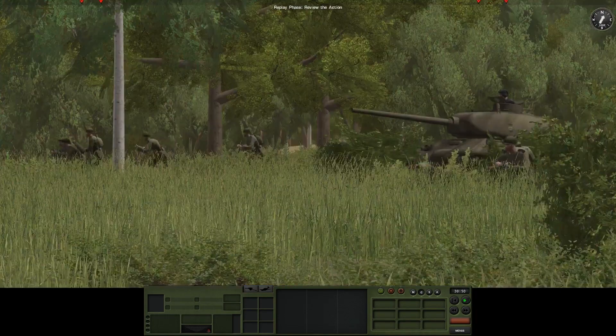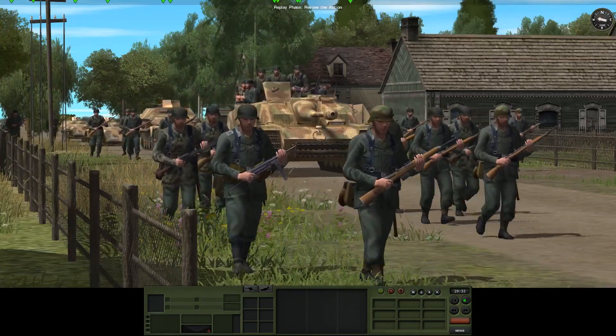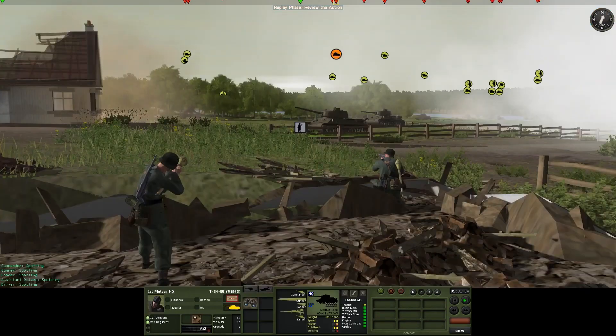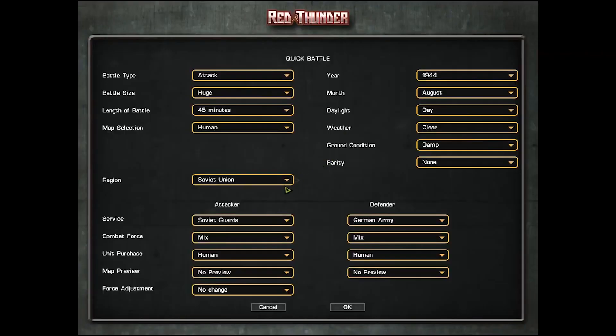Be the Soviet commander of the initial breakthrough and exploit a key sector of the German front at Orsha at the beginning of Bagration. You could also lead the successful German armored counter-attack at Radzim in Poland, which was largely responsible for stalling the Soviets' push into Warsaw.